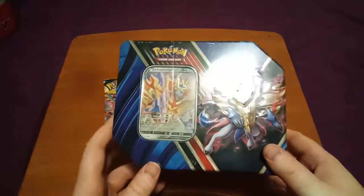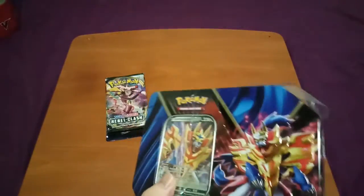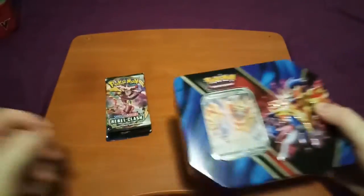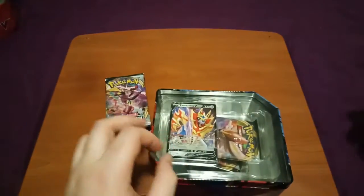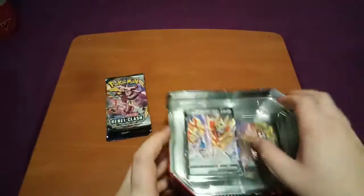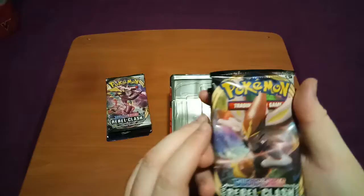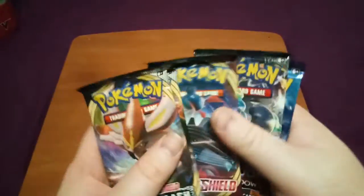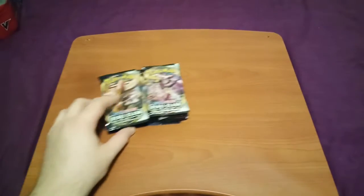Let's crack our second tin open. Boom boom — second tin, open her up. And we've got our Zamazenta V. Very cool. I haven't got a Zamazenta or a Zacian card yet, so that's for the collection. We've got our five packs: a Rebel Clash, Rebel Clash, Sword and Shield Base, Sun and Moon Burning Shadows, and an Evolutions pack again. No messing around — let's go straight into the opening.